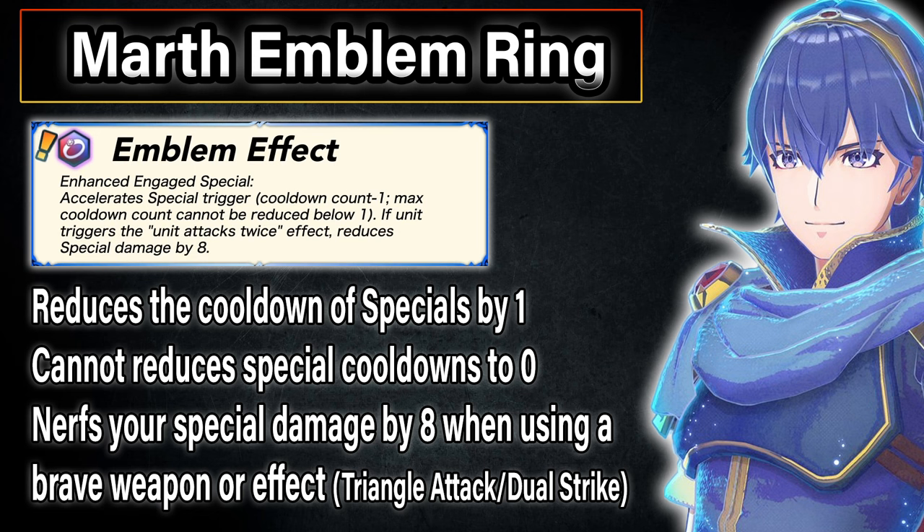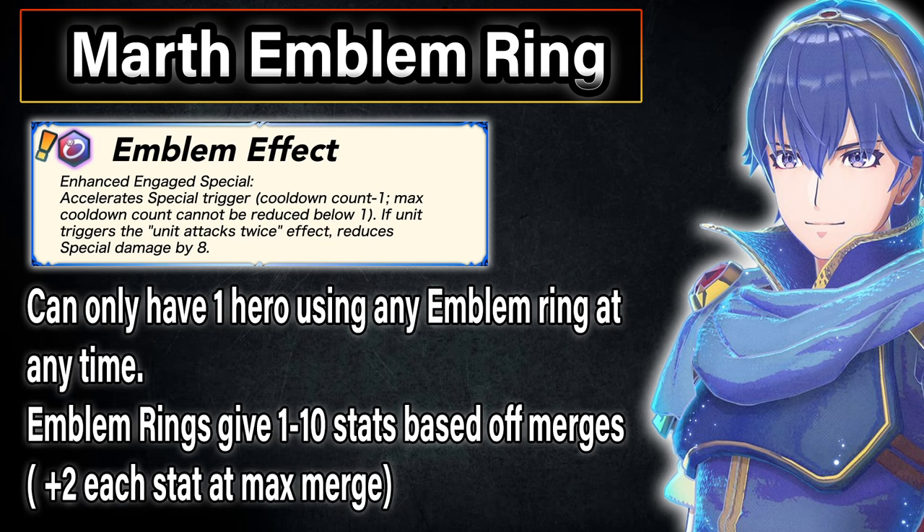But the special cooldown cannot be reduced to 0. Also, if the hero has a Brave Attack or Brave Effect, they will do 8 less damage with specials. The Emblem Ring also grants stats depending on how many merges that Emblem Hero has. So a +0 Emblem Marth will grant no stats, but a +10 Emblem Marth will grant +2 to all stats for a total of a 10 stat boost.